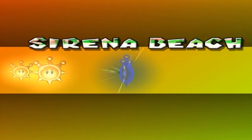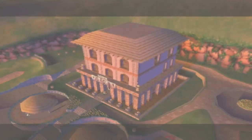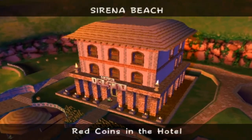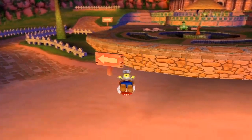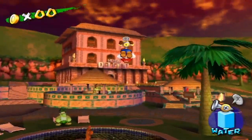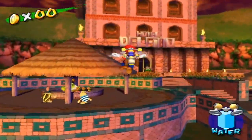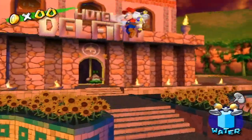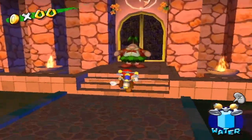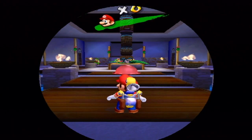Episode 8 of Sirena Beach is, in my opinion, one of the best levels — red coins in the hotel. This mission is timed, so you better have memorized the hotel by now after like five, six, seven missions inside of it. Because you're going to need it, buddy. Who cares? I just want to make sure. Let me check my manual and see how many levels are actually inside the hotel so I can have every word of my LP be correct.